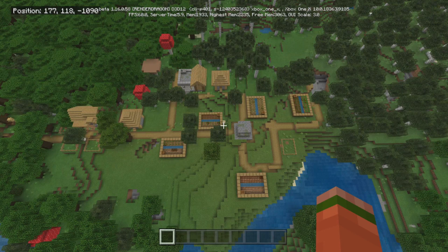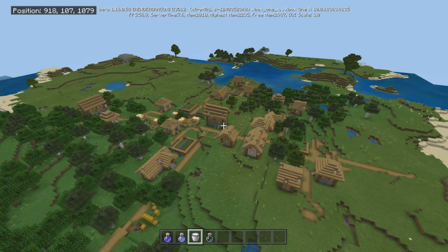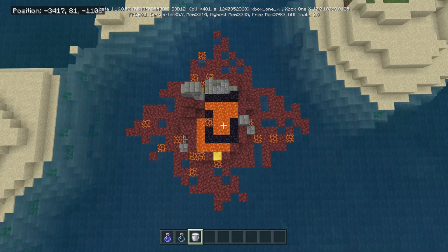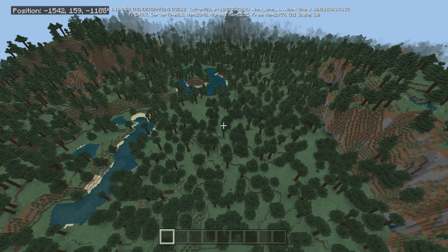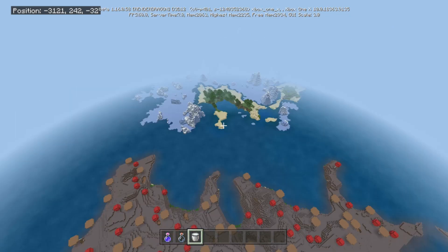Alright, so you'll notice we got a couple of pretty good sized villages. We have a bunch of ruined portals — there's a lot. There are even some underwater ones that I didn't show you because you guys just have so many choices. You got a witch hut, you got a dark oak forest — pretty nice one. You have a giant spruce taiga, which I haven't seen yet. We also have a mushroom biome, which I have not seen yet either — it's a pretty big one.